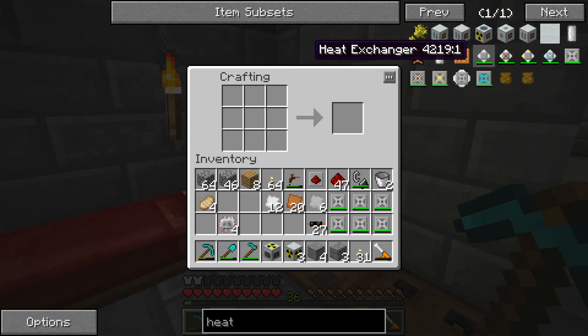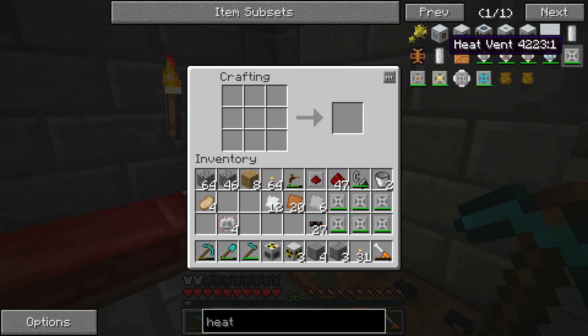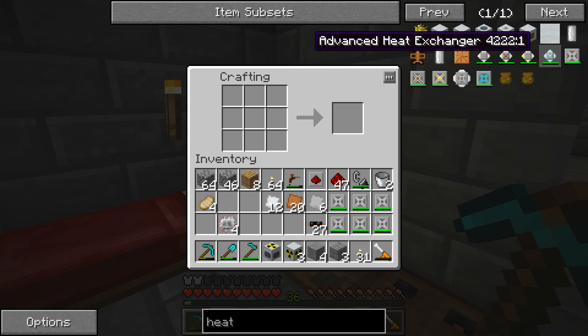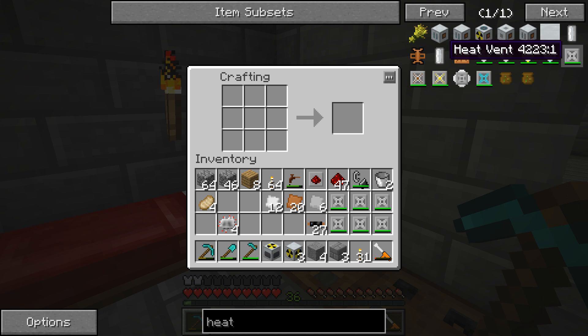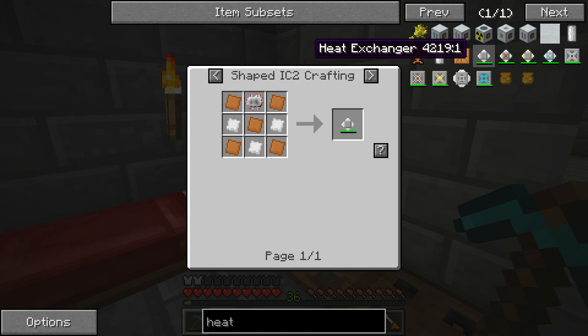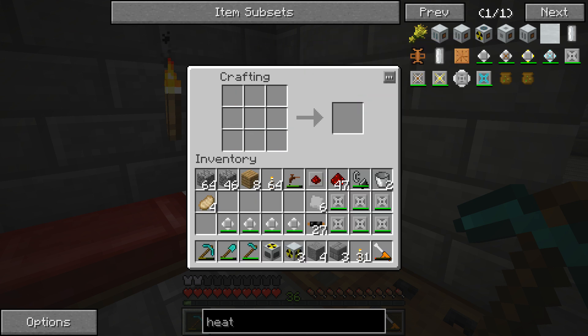What the heat exchanger is going to do is essentially transfer heat from itself to both surrounding things such as these heat vents and also to the reactor. You've got the heat exchanger, the reactor heat exchanger, component heat exchanger, and advanced heat exchanger - they all function a little bit differently. I believe the normal heat exchanger can transfer 12 heat to surrounding things and 4 heat to the reactor itself. These are relatively easy to make and we're only going to need 4 of them.